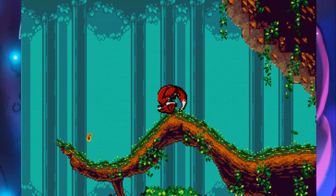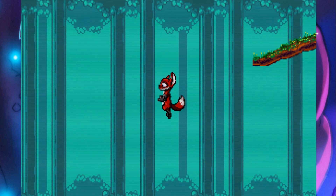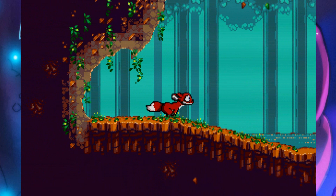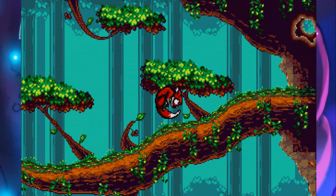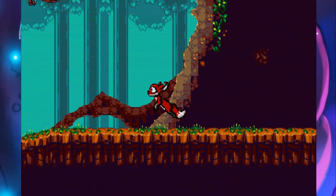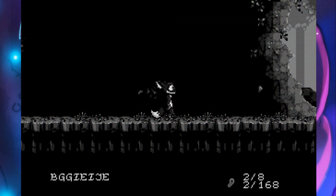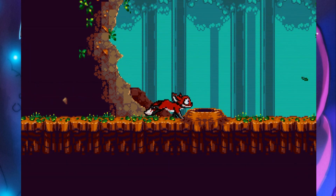The controls are really simple, because it's just like a Mega Drive game — only three buttons, A, B and C. In this case it's the ASD buttons on the keyboard. You can see here I've only found two out of eight fireflies, and apparently there's 168 fireflies in total in all of Tanglewood.